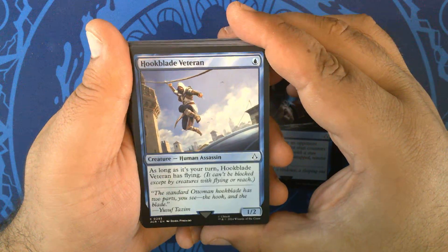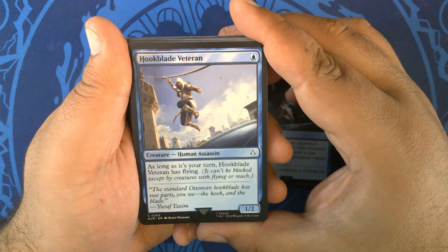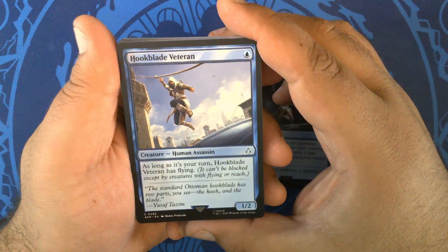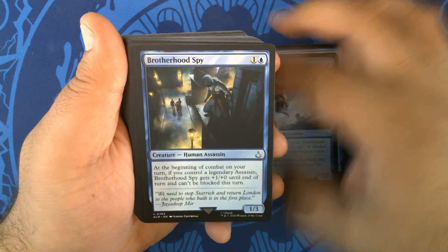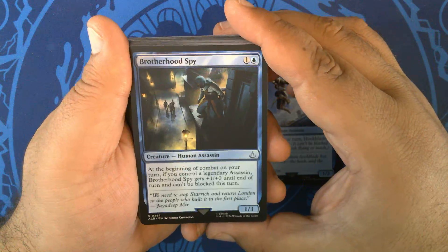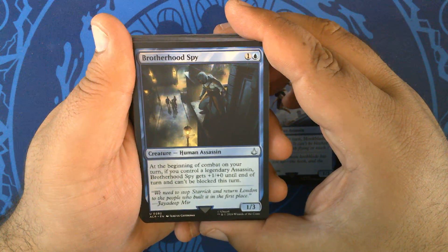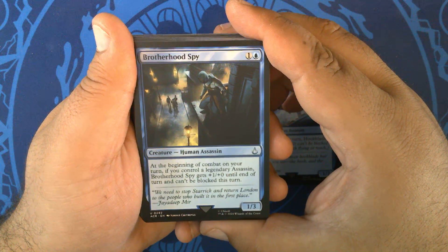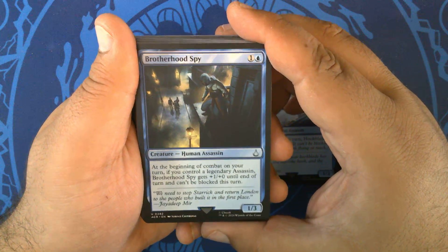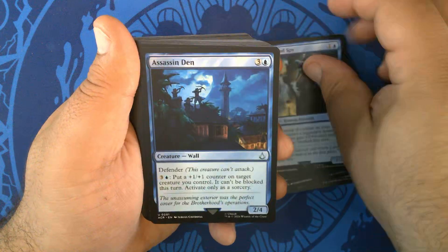Hookblade Veteran — for a blue, you get a 1/2 Human Assassin. As long as it's your turn, Hookblade Veteran has flying — a slightly better flying man. We have two of those. Brotherhood Spy — one and a blue for a 1/3 Human Assassin. At the beginning of combat on your turn, if you control a Legendary Assassin, Brotherhood Spy gets +1/+0 until end of turn and can't be blocked this turn. Three copies of that.